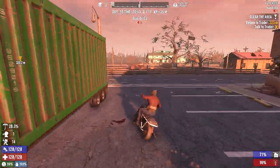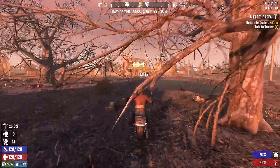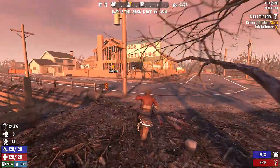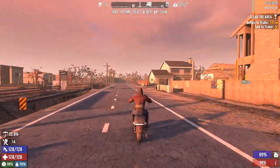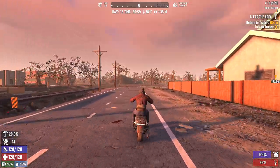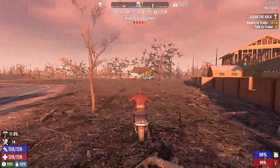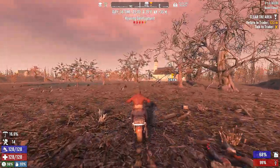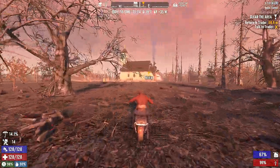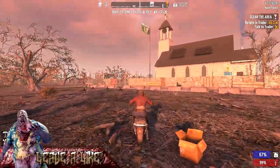Then we'll head home, unload, and hit that shotgun messiah. It's gonna be late, end of day, but it might be worth it. The next workstation we're hunting for is the chemistry station so we can start making gas and whatnot. I might try to map this out — if we have three land claim blocks we can take over the housing development and not worry about zombies spawning in.